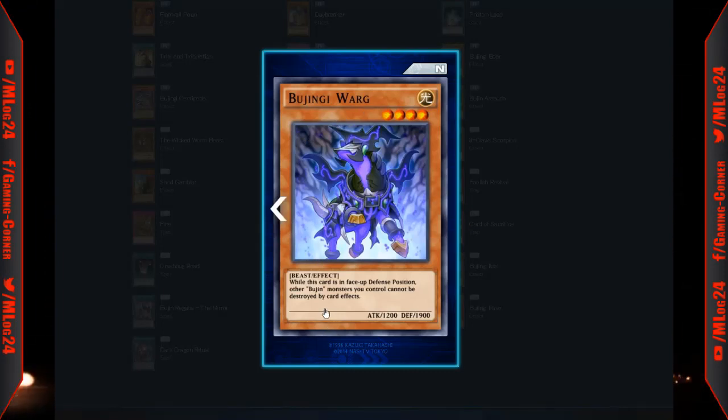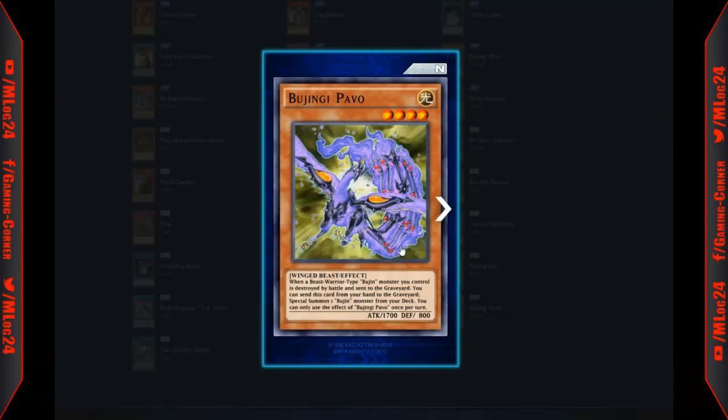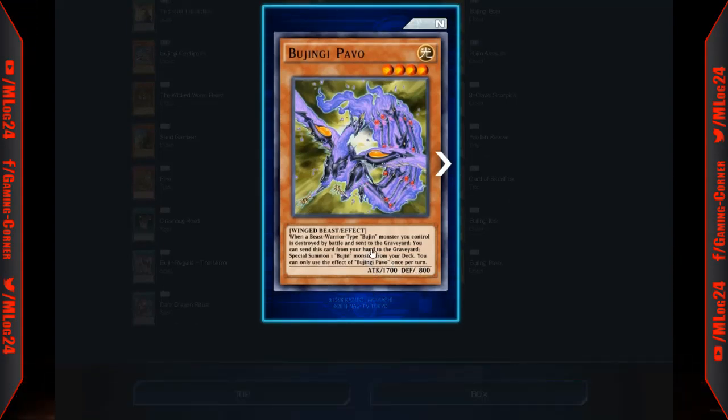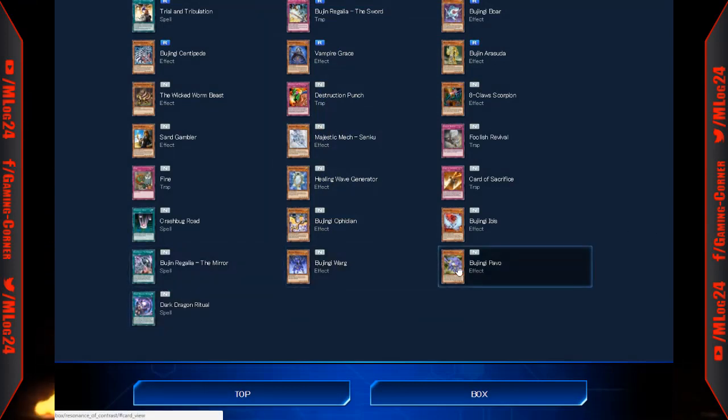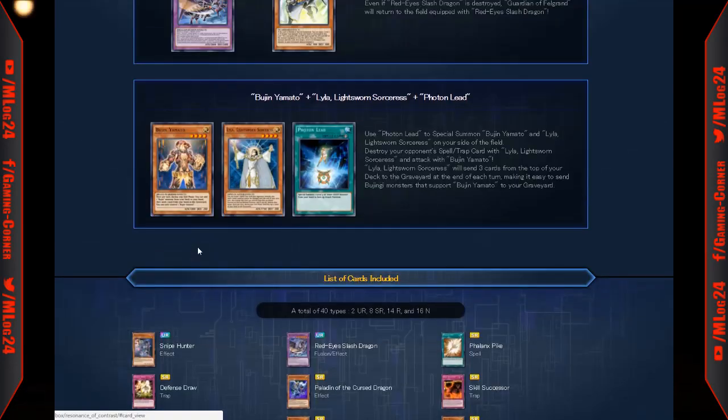Bujinji Warg: while this card is in face-up defense position, other Bujin monsters you control cannot be destroyed by card effects — decent defense. Bujingi Pavo: when a beast-warrior type Bujin monster you control is destroyed by battle and sent to the graveyard, you can send this card from your hand to the graveyard to special summon one Bujin monster from your deck — basically replaces the destroyed monster. And the Dark Dragon Ritual spell for Paladin of Dark Dragons.